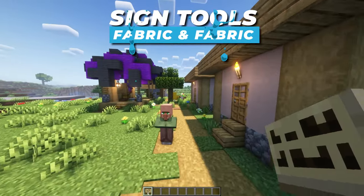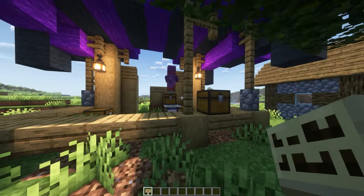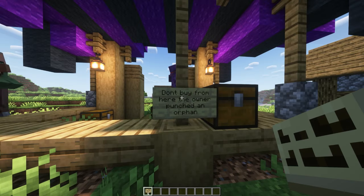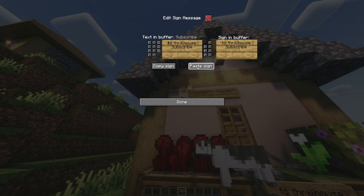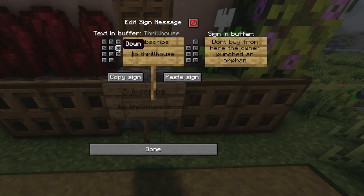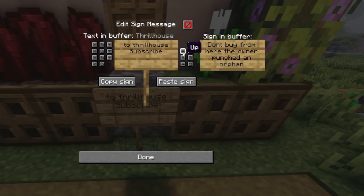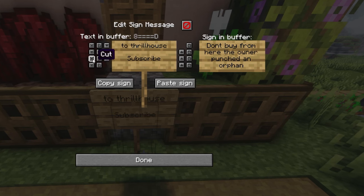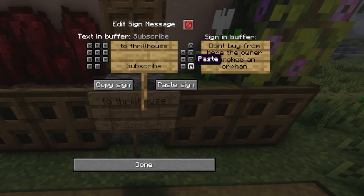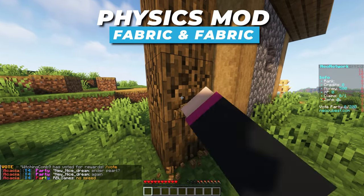Don't you hate it when you place a sign and you notice you typed a letter wrong after you finish it, or having to place down the same sign a hundred times? Well, Sign Tools gives you the freedom to copy and paste from signs, so you no longer have to type out the same sign over and over again. You can also edit signs by changing the row you type in, moving the row up or down after you've typed it, and even copy and paste certain rows and move them around. It's client-side so you can use it on any server.